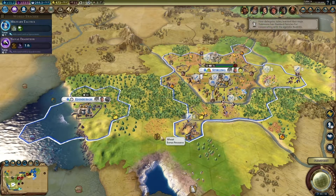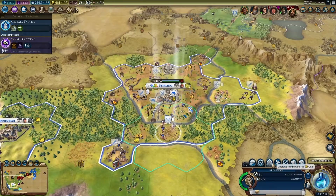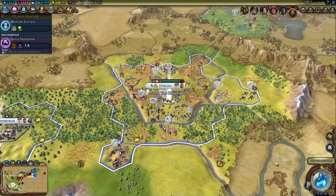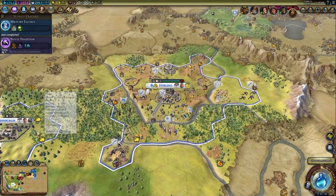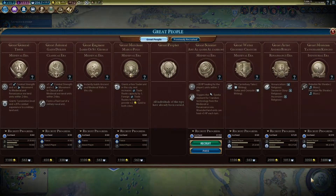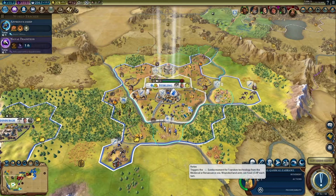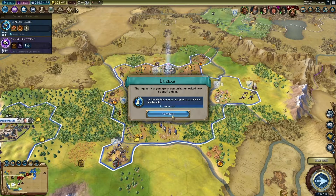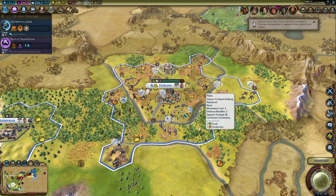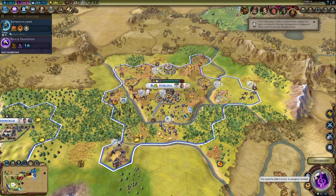And I guess that's my turn. An extra era score — nice. So we can upgrade these guys now. There we go. So you guys are going to that city. Let's get apprenticeship, because industrial zones are probably gonna be nice. Let's get this great scientist. We're at least guaranteed a normal age next era. So that's cool — don't have to worry about that.